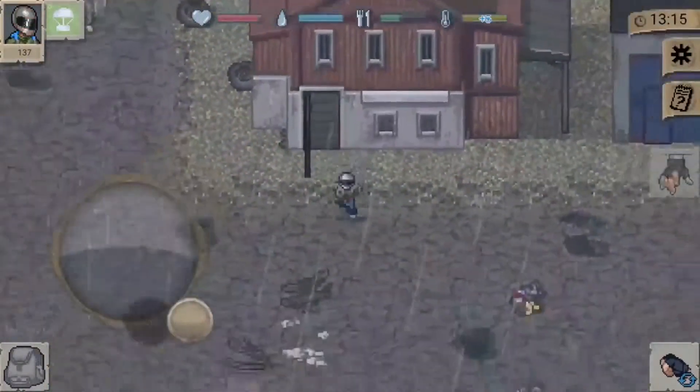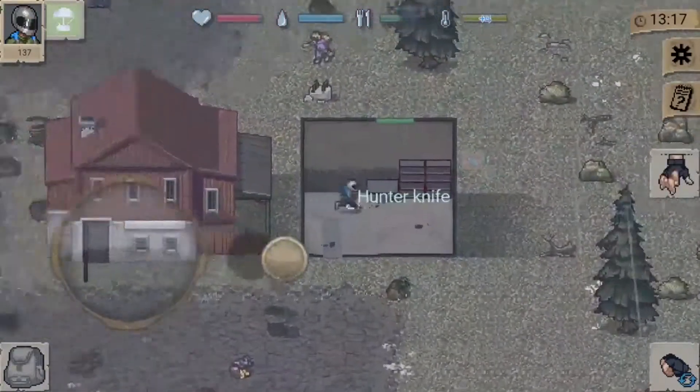Pick items up using the button on the side of your screen, and be sure to use them when your hunger, thirst, and health start to drop.